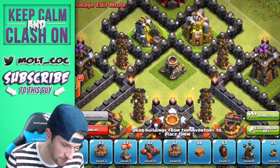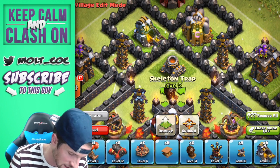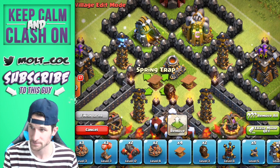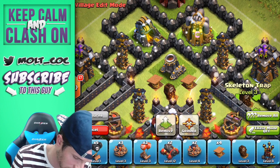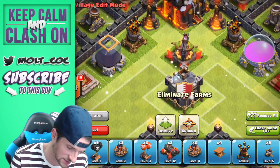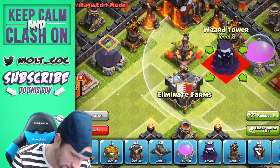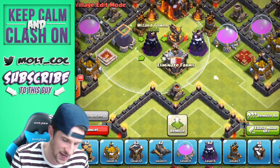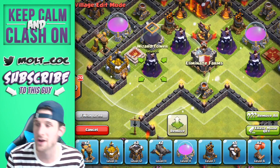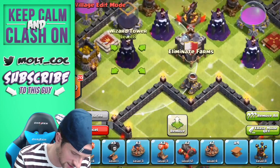We're going to bring in a whole bunch of bombs into the center area, because oftentimes when people attack southern teaser bases they attack from the top. So we'll throw in these spring traps as well, along with our skeleton traps, and put the rest of the spring traps down towards the middle. Our wizard towers are going right here and right here — they're going to make a wall of splash damage and absolutely annihilate anything that comes in.